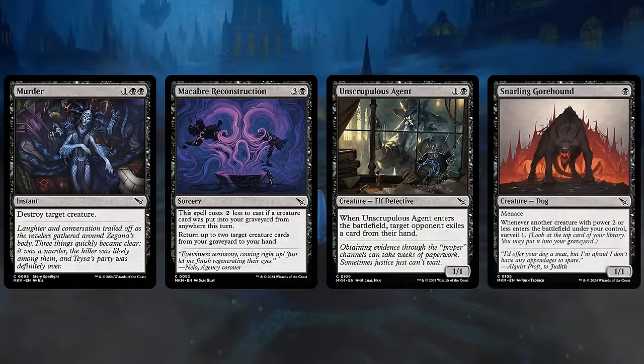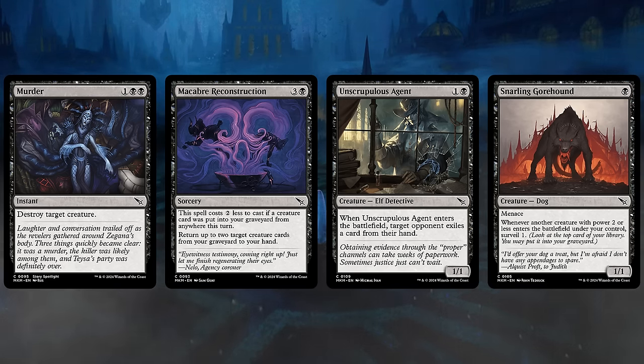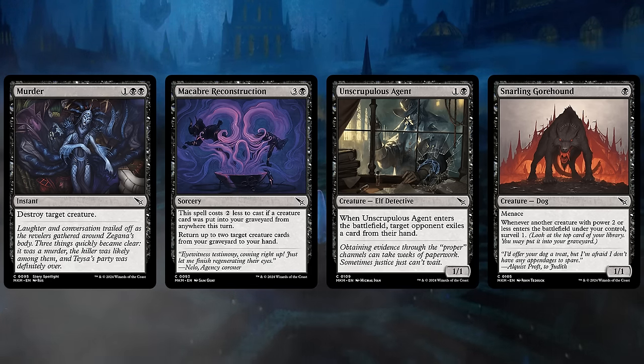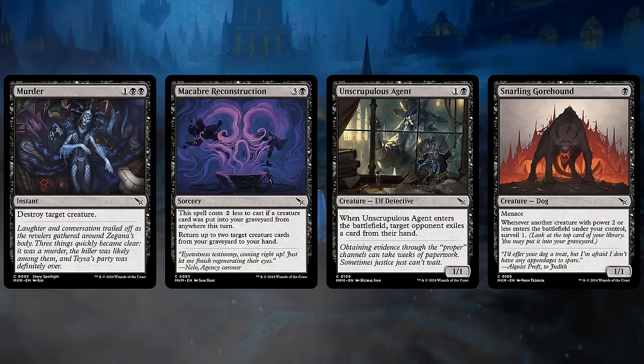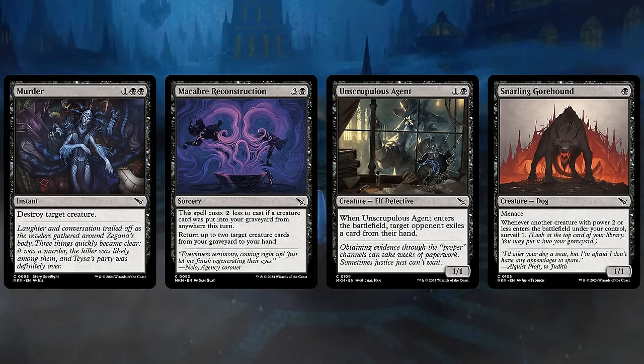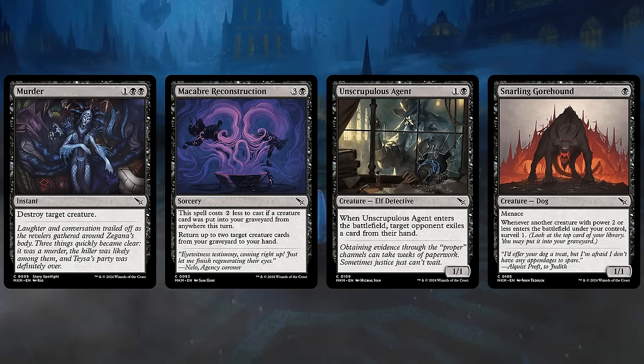In black, it doesn't get much better than the classic 3-mana instant speed removal spell — Murder takes care of a creature, no questions asked. The Macabre Reconstruction can often be cast for just 2 mana if a creature card was put into our graveyard this turn, and then we get to return two creatures from our graveyard to our hand — it naturally enables itself and can also enable some Black-Green synergies. The Agent, a 1-1, makes the opponent exile a card from their hand — exiling is a big upside over discarding in a set where the graveyard matters. And the Snarling Gorehound, a 1-1 with Menace, can chip in for damage early and whenever another creature with power two or less enters a battlefield under our control, we get to surveil one.